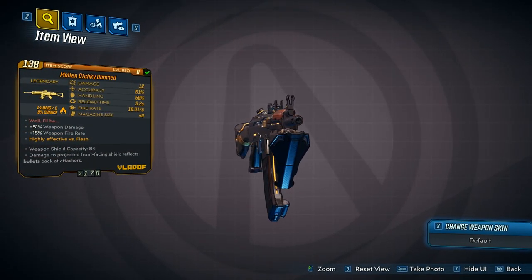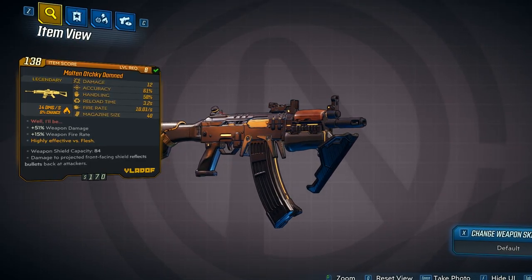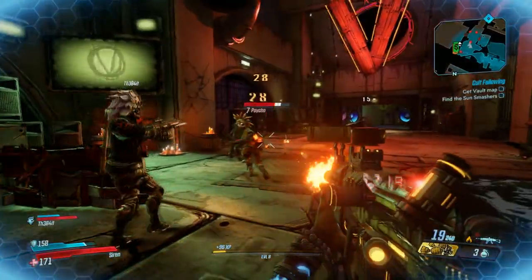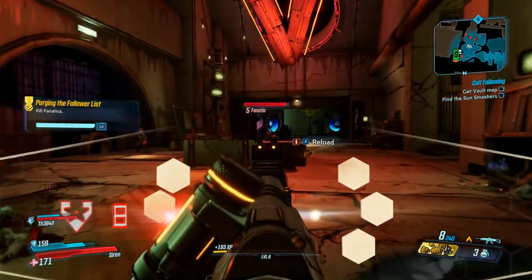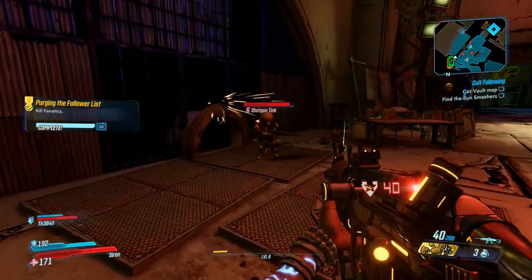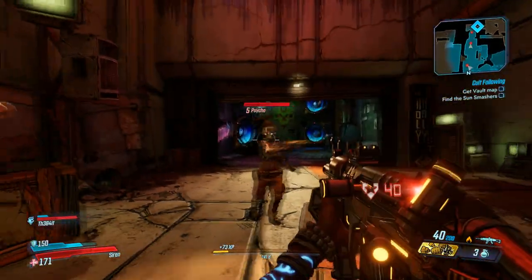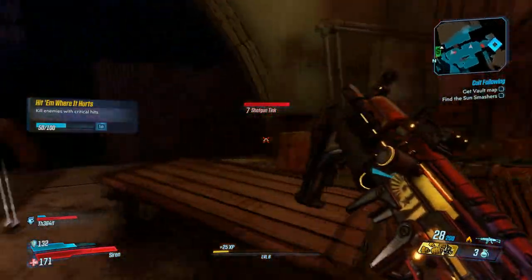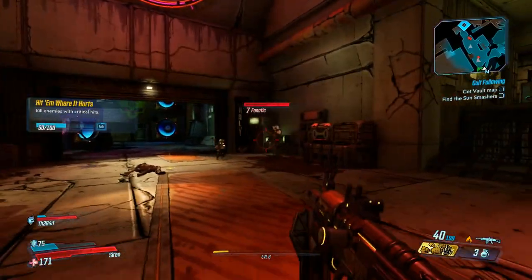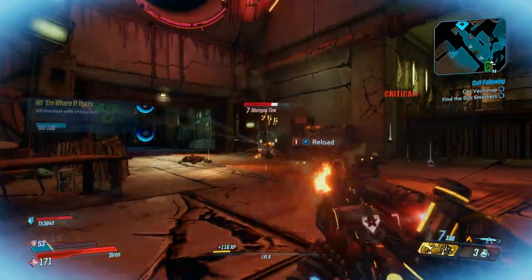The weapon I dropped has plus 51% weapon damage, which is really a lot, and plus 15% weapon fire rate. It has incendiary elemental and it's highly effective versus flesh. Molten Ochi Damned is a really powerful assault rifle with a big magazine size of 40 and a good fire rate — in my case it's 10 per second. I was using this weapon for a really long time because it's very good versus enemies that we can find on Promethea.